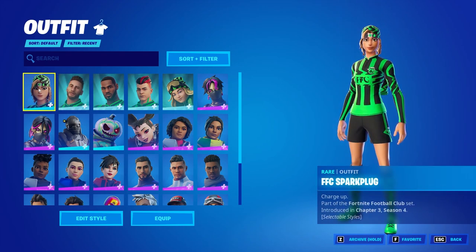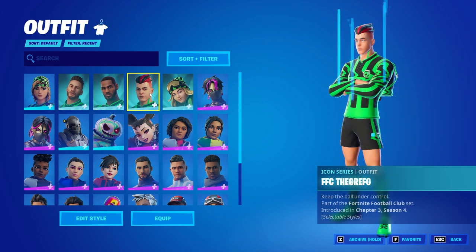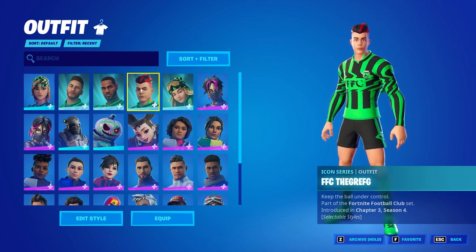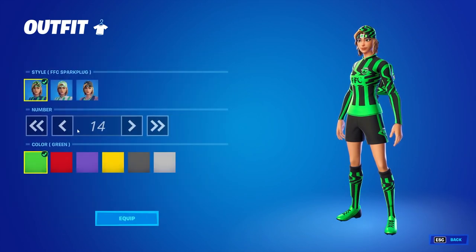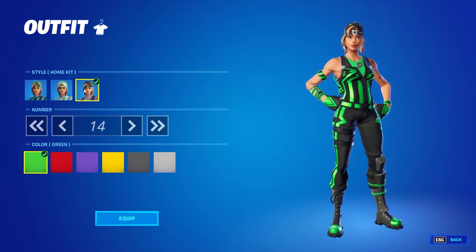The five skins are: FFC Spark Plug, Neymar Jr, LeBron James, the Griff, and Chloe Kim. Some of these are previous icon skins that we've had — they're basically just reskinned with the Fortnite Football Club colors, which is just black and green. Nothing really super new, just different edit styles for existing skins. The cool thing is they do have different edit styles — the away kit and the home kit — and you can customize the number that shows up on the skin.